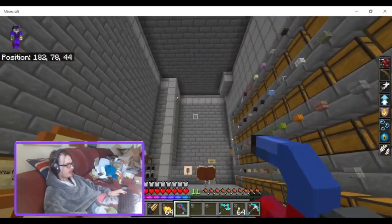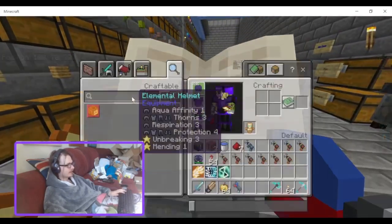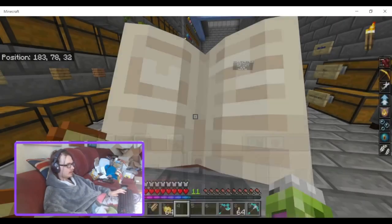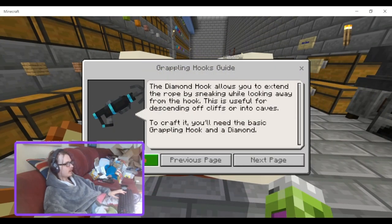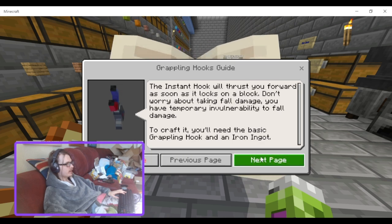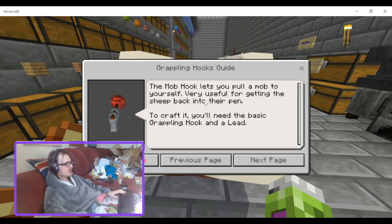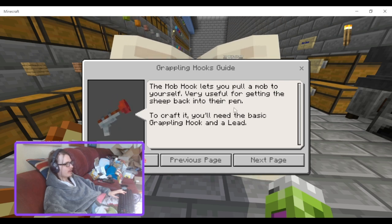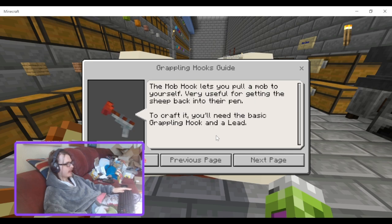It just launches you full force straight at a wall — it's the insta hook. The mob hook collects and pulls a mob towards yourself. Very useful for getting sheep back into their pen. To craft it you'll need a basic grappling hook and a lead.